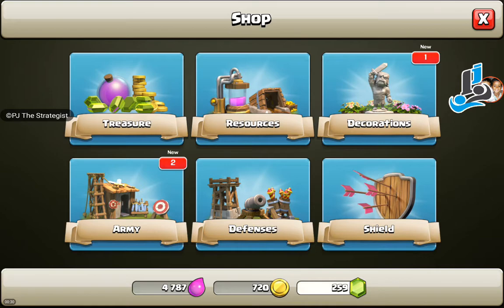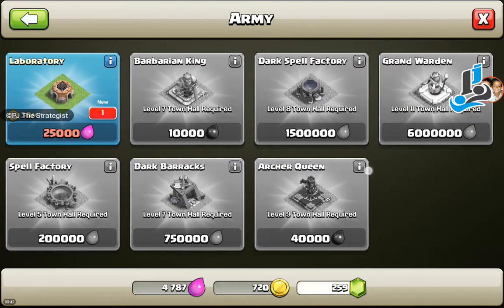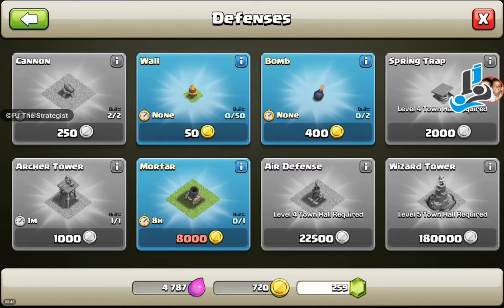Those were in the resources section. From the army side we get another army camp and a laboratory, which requires 25,000 elixir. When it comes to the defense section, we get one mortar, two bombs, and plus 25 wall stones.